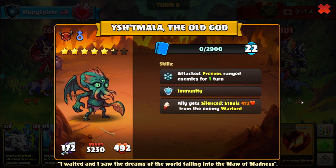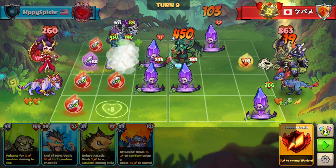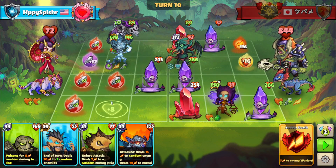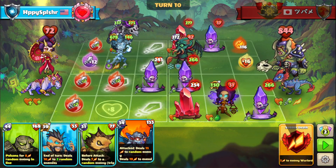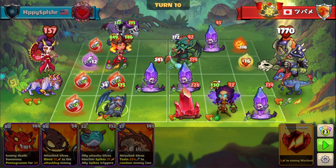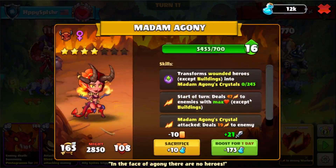This Old God will freeze our ranged heroes, which is not what we want, so I want to go with a melee hero on E2. The ABAP will have extra attack because of the extra attack rune from the Charn, and we'll also be able to give Reborn twice. We want to block the bottom lane because we are potentially facing lethal — this melee hero on D2 will make sense because of the extra damage when it comes out in play. We also want to make sure we don't have our heroes wounded because they will be transformed once we give Reborn back to Madam Agony.